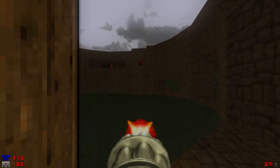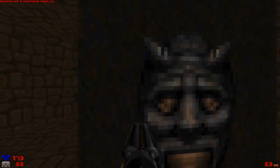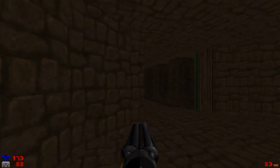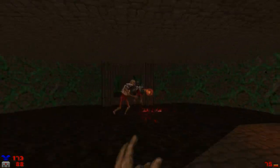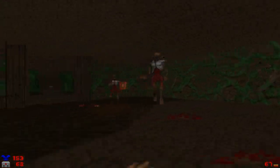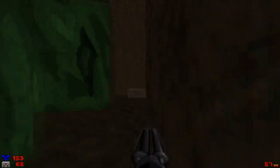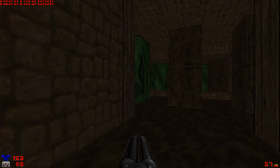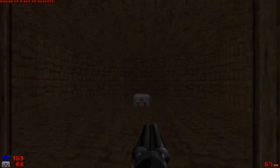Let's just get rid of this chaingunner for the sake of it. And we're gonna go into the revenant room with the rocket launcher. We're gonna save that health pack for later actually. Let's just wake these revenants up. Take as much use of this space as we can here without getting blown up. There we go. Let's grab the rockets and the rocket launcher because they'll come in very, very handy later on.